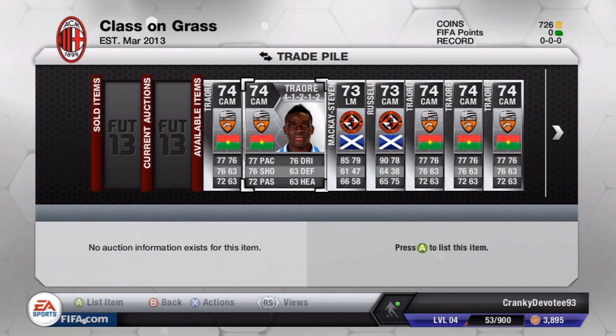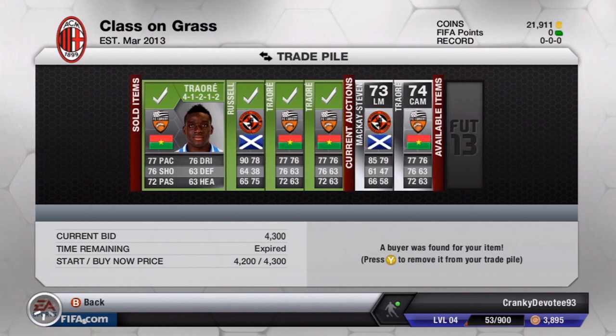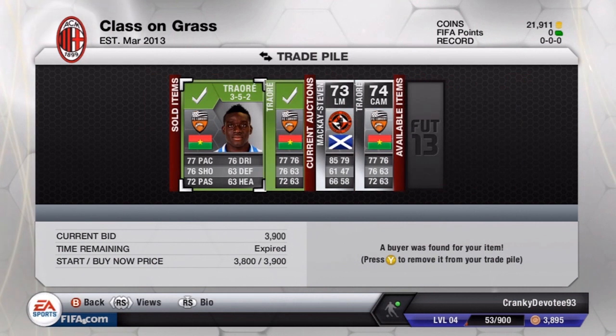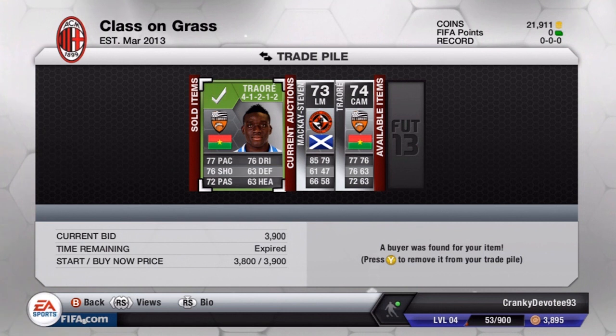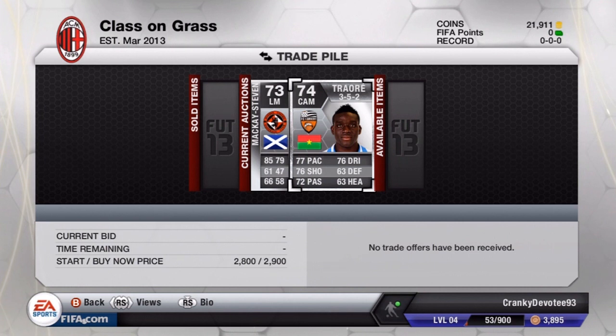Okay guys, we are back. As you can see we ended up with 21,911 coins. We sold the first Traoré for 4,400, the second for 4,300, Russell for 5,800, another Traoré for 3,900, another Traoré for 3,900. In the 4-2-2 they're dropping so quickly — I'm gonna try and sell this last Traoré for 2,900 since the cheapest on the market is 3,000 coins, but I saw one selling for 2,100 — it's just ridiculous.